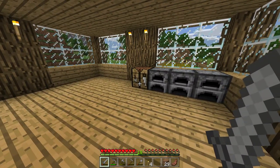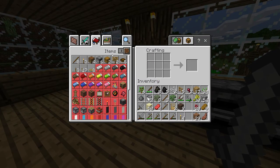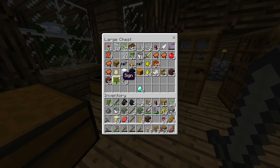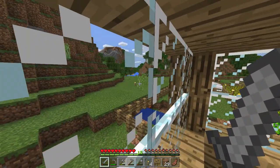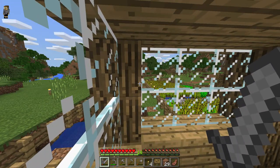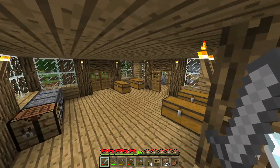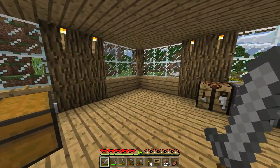My mouse and keyboard keep disconnecting from my computer — I gotta fix my wires. Let's make a sign. Oh, we get three from one. I probably already have a sign — I do. We also need a bow and arrows. We have eight arrows. Do we have feathers? We have one. We haven't really run into many chickens at all. I'd like to have a bow for fighting creatures and mobs.